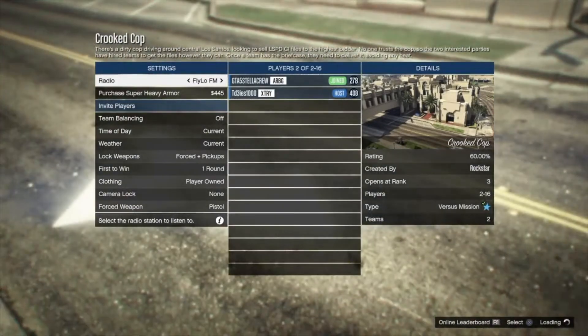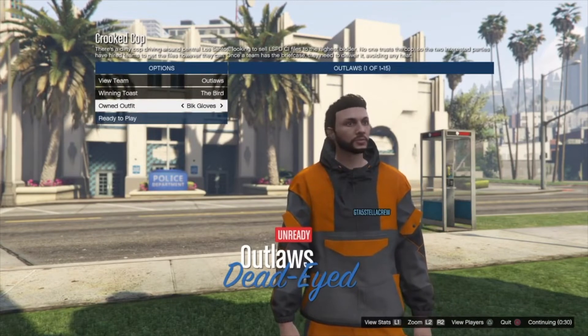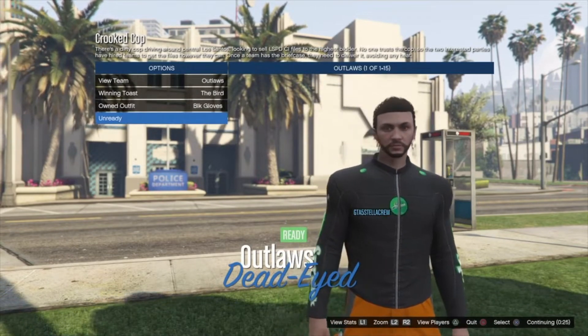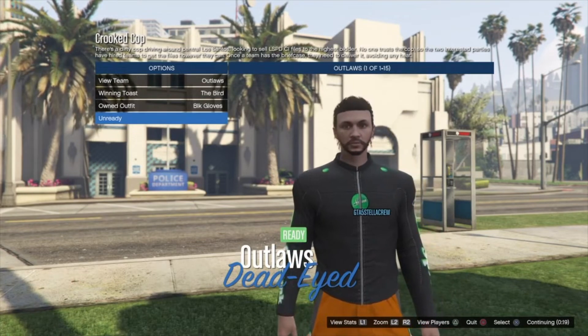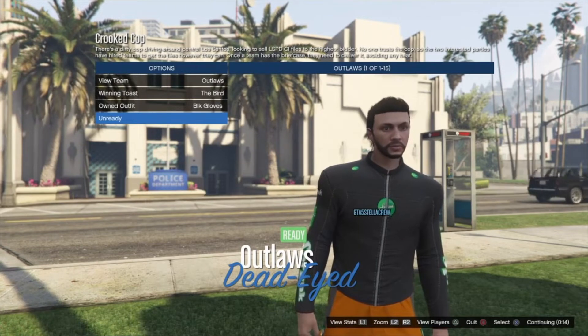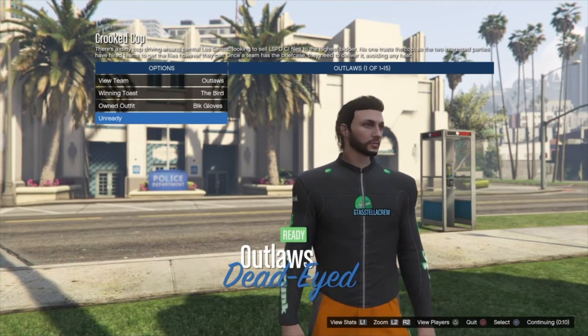Launch up Crooked Cop like always, make sure you have your clothing on player-owned of course, and you just need one person in here to help you. Go over once to where it says black gloves — you'll see I'm wearing the black racing top with the Gorka pants. This is going to give me the racing gloves. If I go over again it's not going to give me the proper outfit, so I do need to merge this one twice.